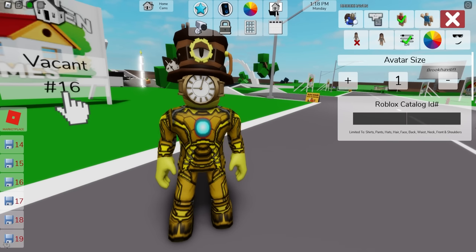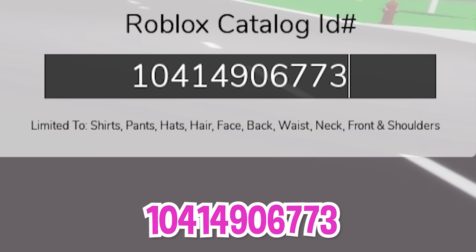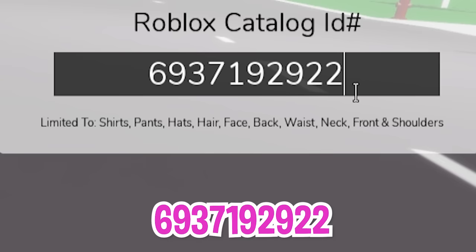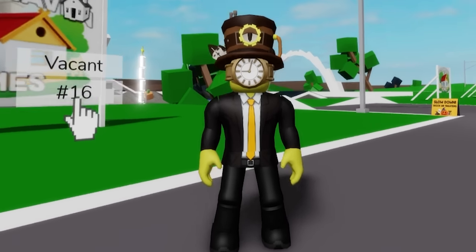Let's continue including ID code 10414906773 to dress our figure with this black suit with white shirt and yellow tie top. Followed with ID code 6937192922, we will get the bottom black pants.